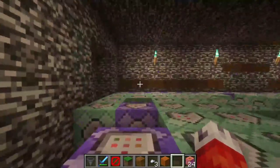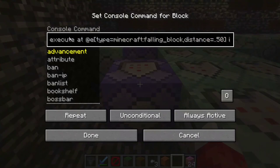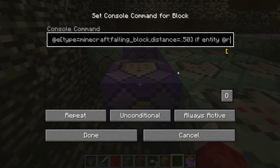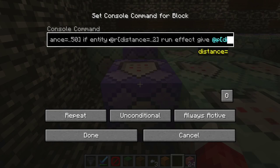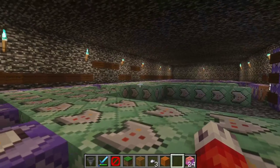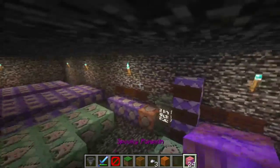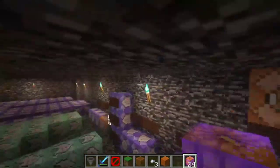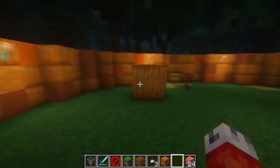This command block in our arena says: execute at the type of falling block within a distance of 50. If a random player is within two blocks of that falling block, give that player instant damage. This means any falling blocks moving sideways within a 50-block radius will hurt any player within two blocks of them. Basically this allows us to create damage when blocks fall sideways, which is a pretty unique solution.